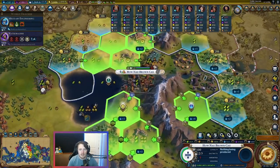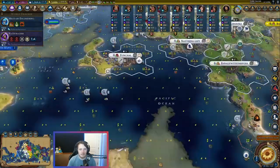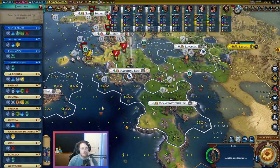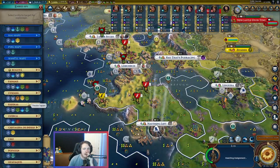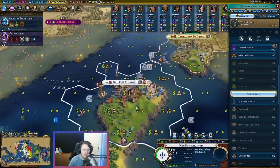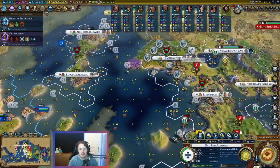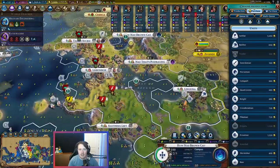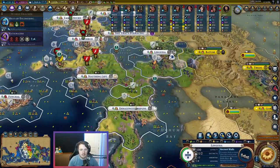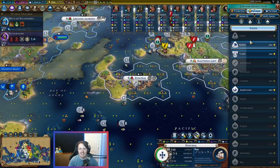We need too many of these districts though. I want this commercial hub and this harbor. I think this plus four campus is huge. You're going to come up here and use your last build, then we can merge it with this one and then it'll get two builds. I need one over here to start bullying Tamar's trade routes. I think I want to start spying on Tamar with this guy — we're going to siphon funds from Tbilisi. We certainly want the theater square. We also really want this commercial hub, so we'll build that first. 3,000 gold — I can just buy an army.